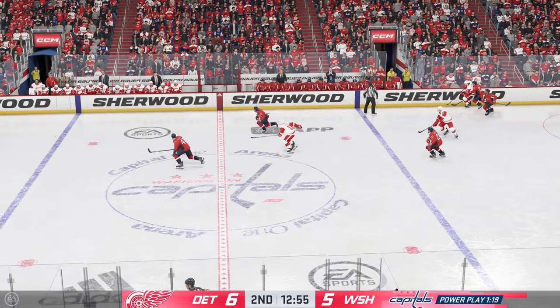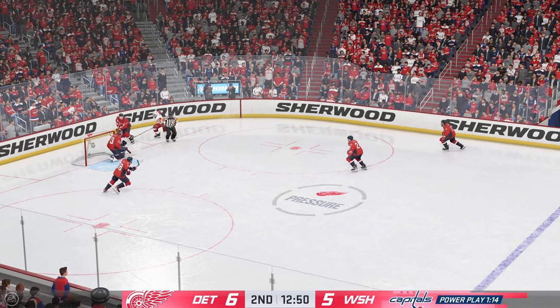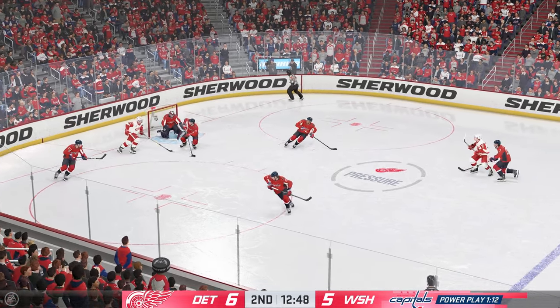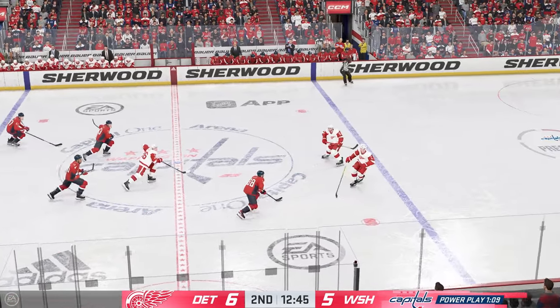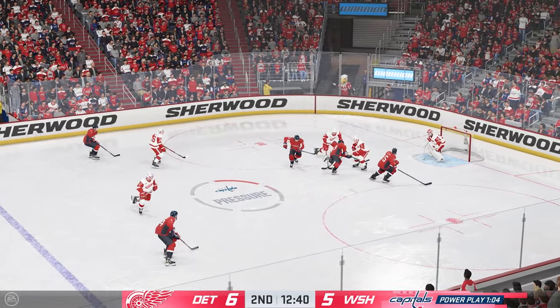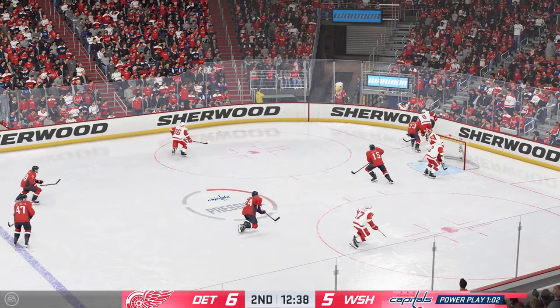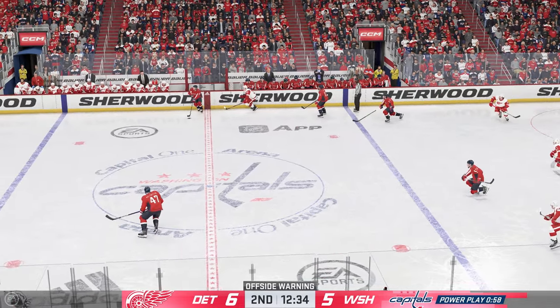Detroit's got the puck short-handed and they get the puck out. Washington's got the puck. Moose it to McMichael. Feeds it over to Sandin. Gaining speed through center and here they come on the attack. Centering feed. Couldn't complete the pass. Here's an opportunity to get the puck out of their own end. And they put it off the glass.